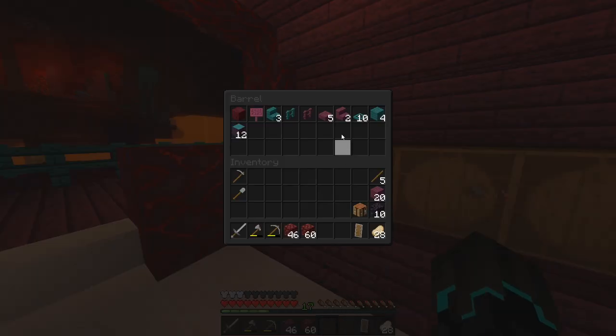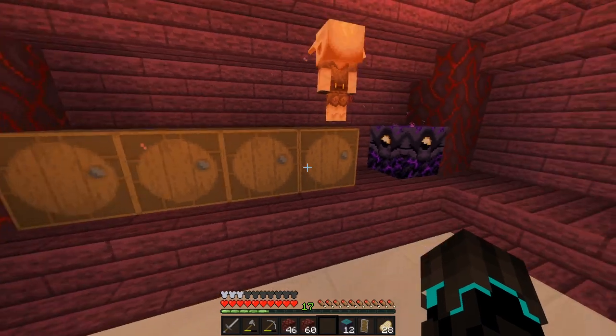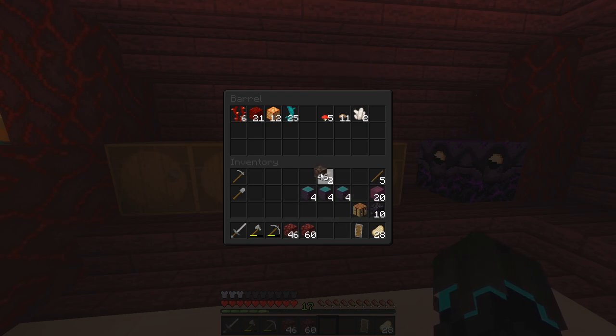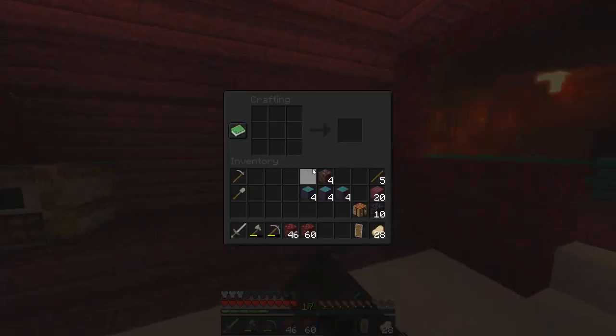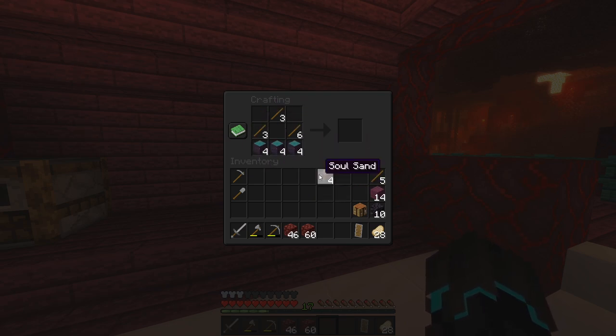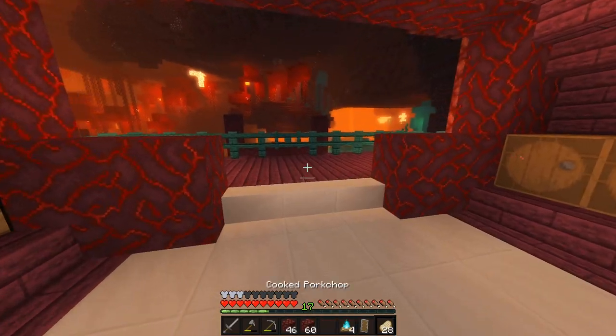We do want to make a few campfires. We do have soul sand — how many can we make? We can make four. Four it is. I'm pretty sure I know how to make these. Like so. Boom, boom, boom, boom. Cool.